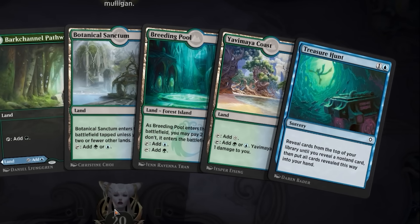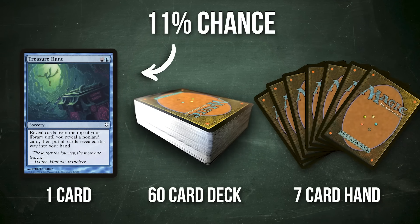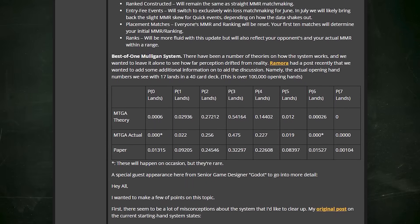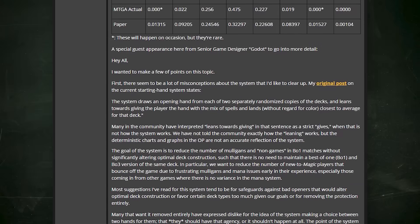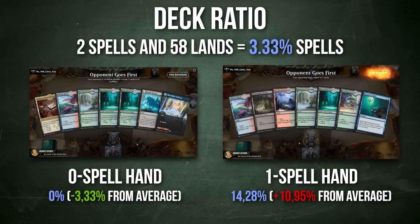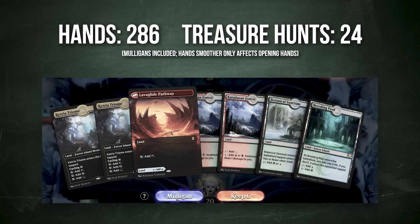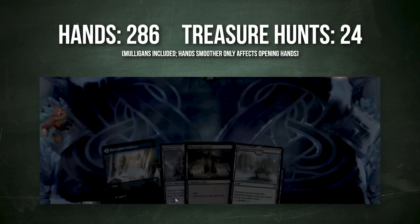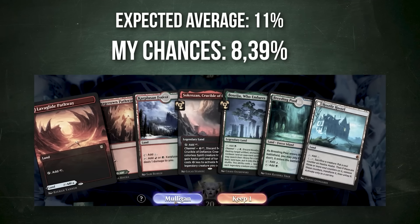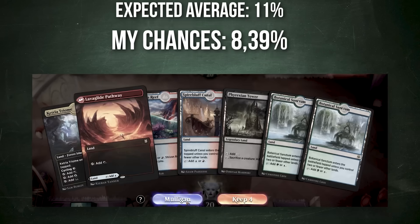Seriously — Treasure Hunt in the first opening hand. I guess it's time to talk numbers. The chance of hitting a one-off card in a seven-card opening hand is about 11%. According to archived forum posts, Arena uses a hand-smoothing algorithm. For the first opening hand, it compares two hands from two separate copies of the deck and randomly picks one with a favor toward the one with a spell-to-land ratio closer to the deck's ratio. Sadly, in this deck, a hand with a spell has a way higher ratio than the entire deck, so the algorithm might see it as an outlier and filter it out. Of the 286 hands seen while recording, only 24 had a Treasure Hunt — equating to 8%, lower than the expected 11%, though this may also be affected by small sample size.